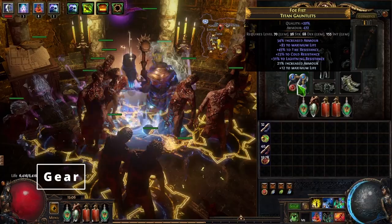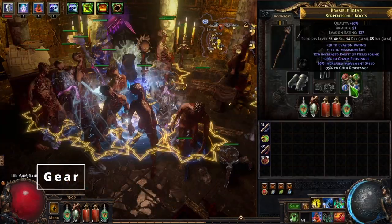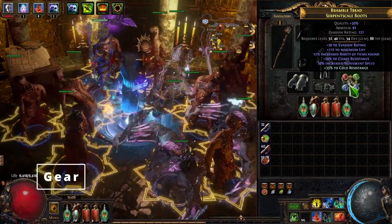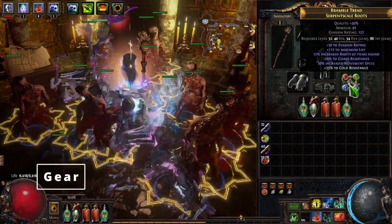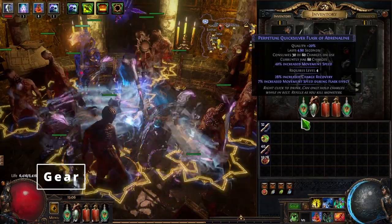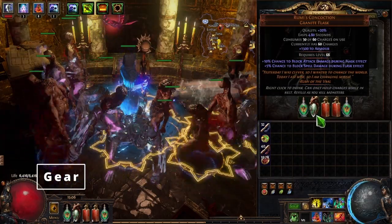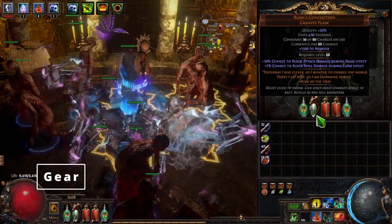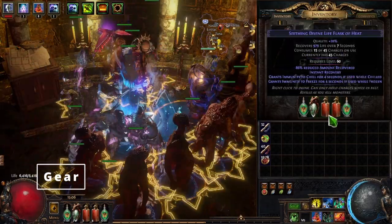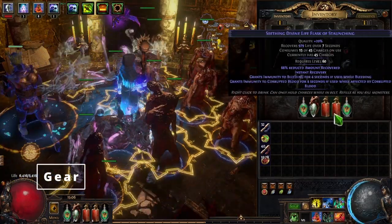For the gloves — same thing: life and resistances. For the boots I tried to get as much life as possible; I got good chaos res and cold res, and 30% increased movement speed — I like to zoom around maps as quickly as possible. When it comes to flasks I have 2 quicksilver flasks, a Rumi's Concoction granite flask for block chance and armor, and 2 Seething Divine Life Flasks — one with immunity to chill and freeze, and one for bleeding.